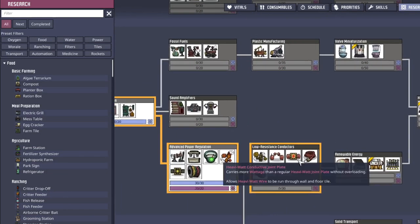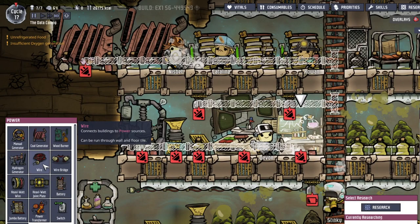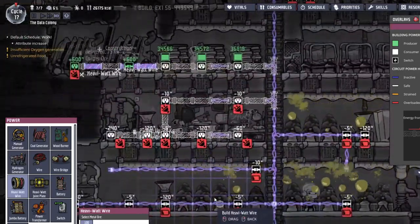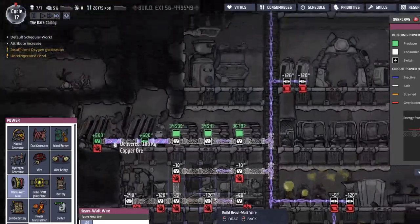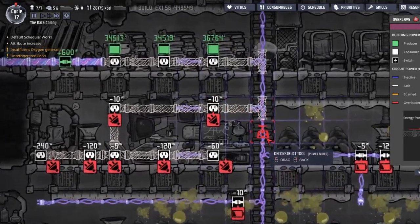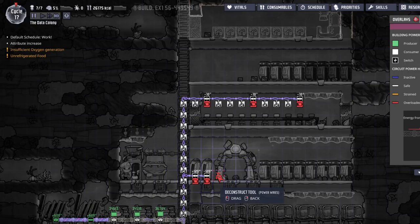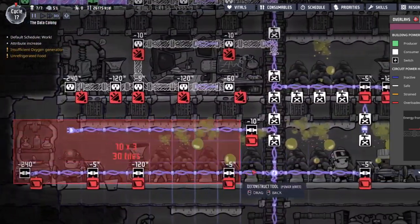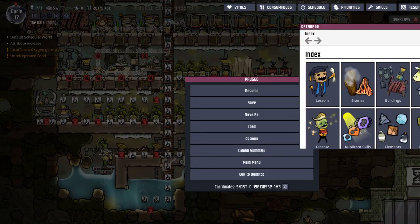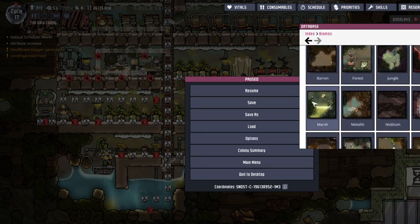Where? Oh no, we got them - yeah, heavy watt joint plates. But I'm just going to do this. Default schedule will work. I need to plan a bit more deconstruction of these regular wires. Deconstruct every wire in the colony. How many wires even is that? Barren, forest, jungle, magma, marsh, metallic, niobium, ocean, oily, radioactive, rust, sandstone, space, swampy, tundra, wasteland - I've never seen radioactive or niobium, or actually a couple of these.